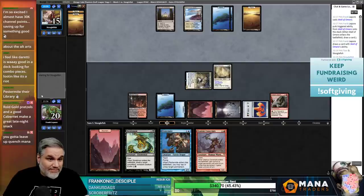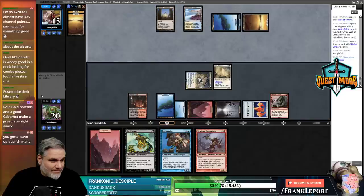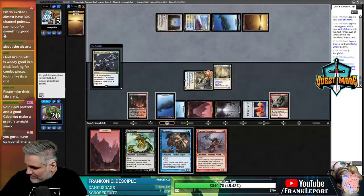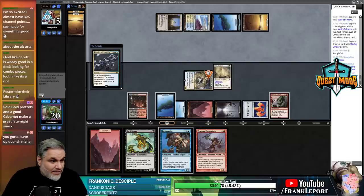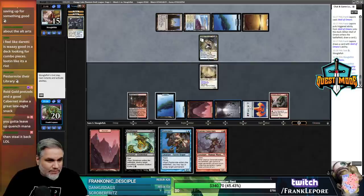They have eight cards in hand. We have a lot of good things to do. Fractured Identity. We're definitely Zealous Conscripting that and doing it again, right? Sacrifice at the beginning of the next end step - I'll just keep this guy around. One, two, three, four, five, six, seven.